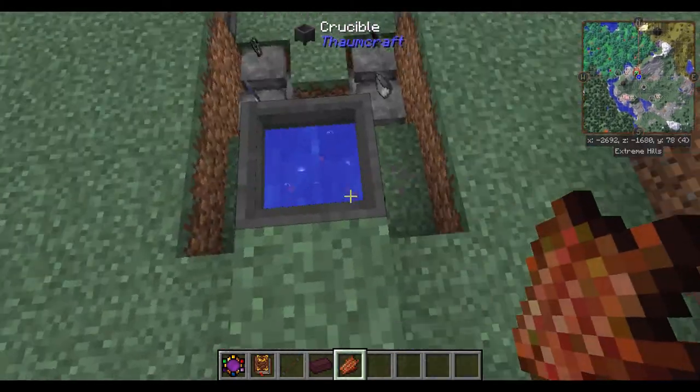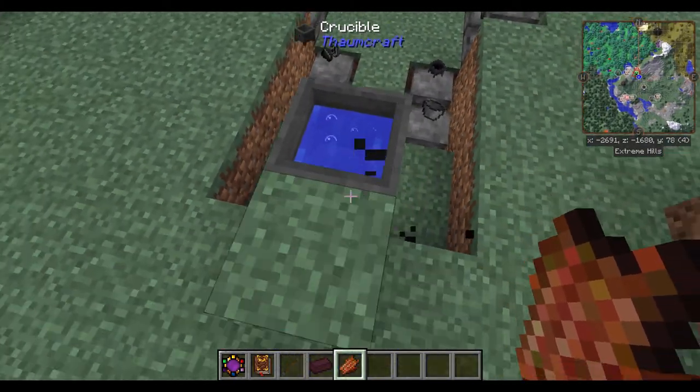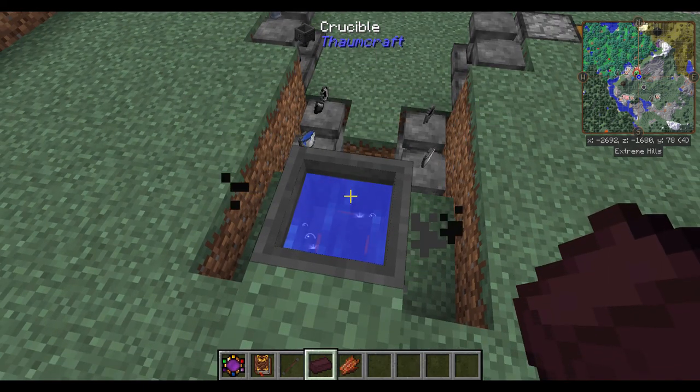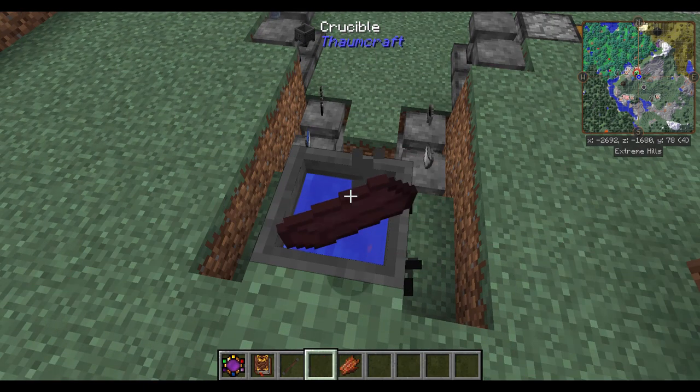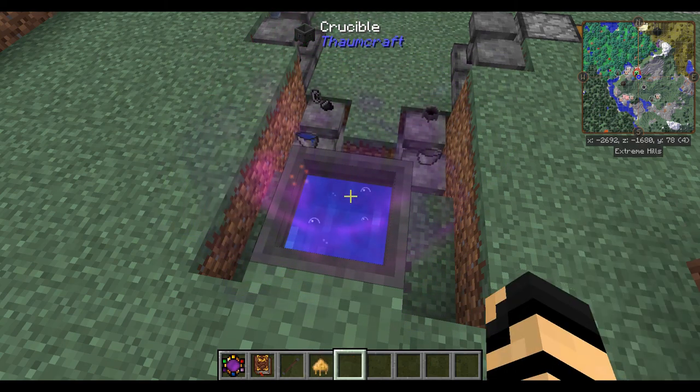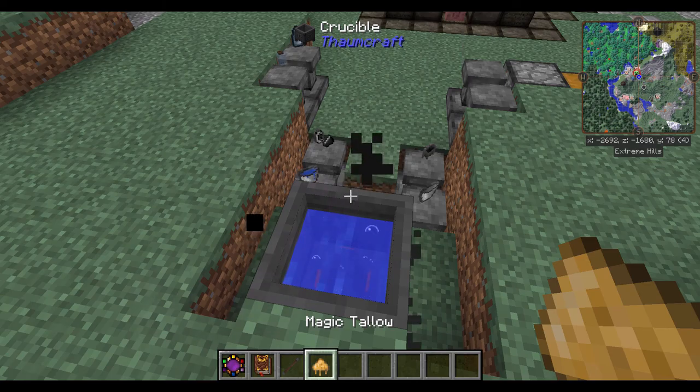I know that netherbrick has one ignis on it, which is perfect for what I'm trying to do. Rotten flesh is just going to be added in as the catalyst, so we don't need to worry about the other essentia elements based off of it. You're going to want to be careful because if you stand on the crucible, you can end up taking damage—I'm in creative, so that's not going to happen. First you put in your ignis, then you toss in your rotten flesh, and there you go—I now have Magic Tallow.